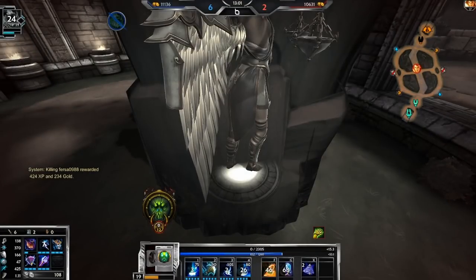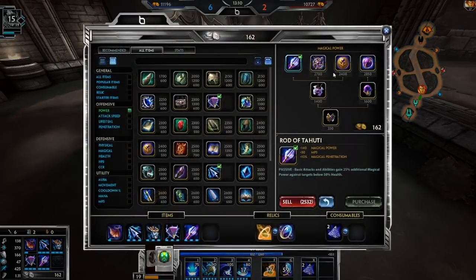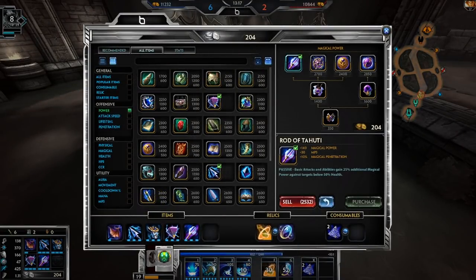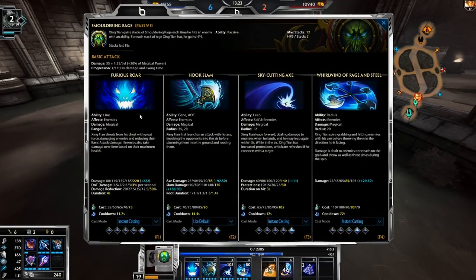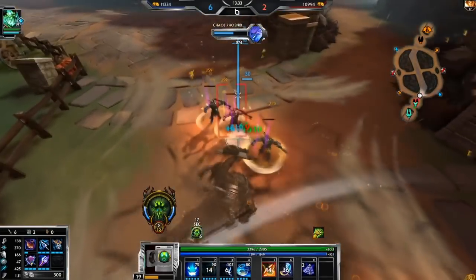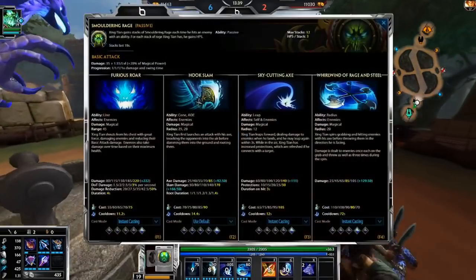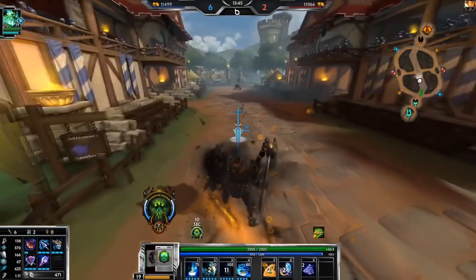I was getting distracted because I just remembered something. There's a member in the community — he's actually an Olympian — and he had a game show that he invited all the Duel YouTubers on: me, Samdedude, and Rexy. It was like a Smite Jeopardy, and one of the questions was: what is Xing Tian's ultimate name? I said 'Whirlwind of Rage,' Samdedude said 'Whirlwind of Steel,' and Rexy said 'Rage and Steel.' The ultimate is actually named 'Whirlwind of Rage and Steel.' It was just such a good moment.